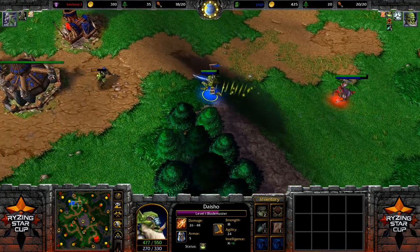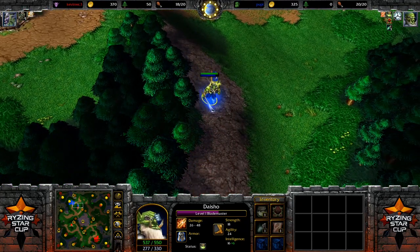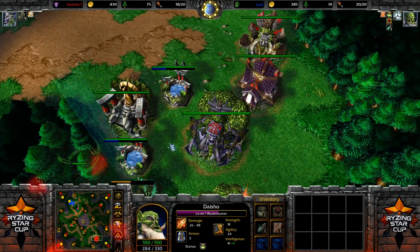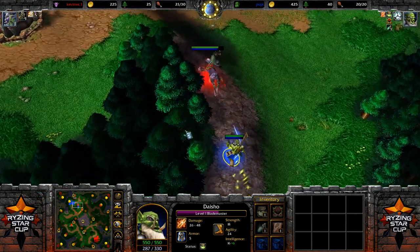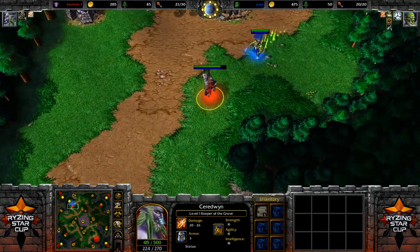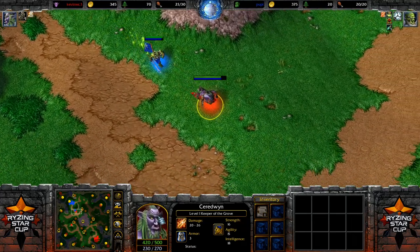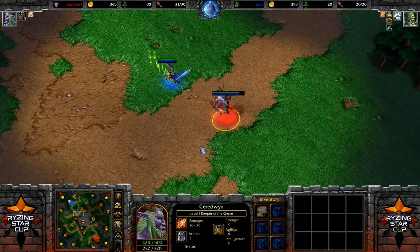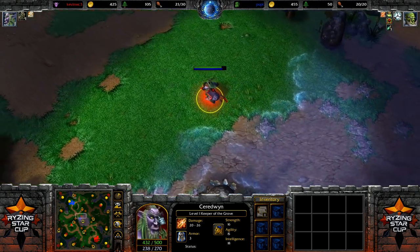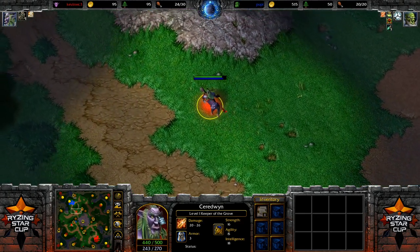If your entire strategy is designed to get a higher hero level quickly — you want level 2 early, or an early level 3 because it really matters — then the summoning hero might be the weapon of choice. The Keeper is in a lucky position where you can decide more flexibly what you want to do. On one hand you have Force of Nature, which summons Treants that help you creep stronger camps early on. But you can also go into Entangle, which we've already seen, which locks a unit down so you can attack it more effectively. There are a couple of different approaches.